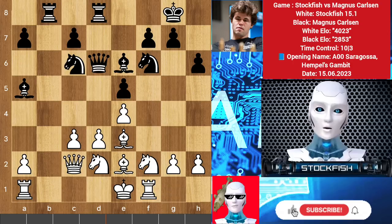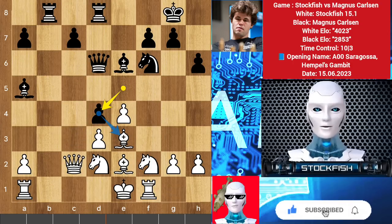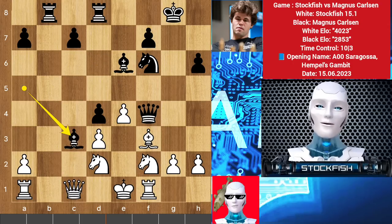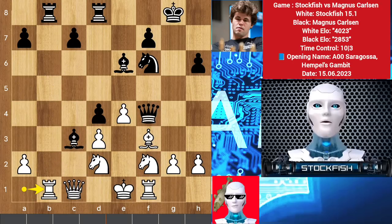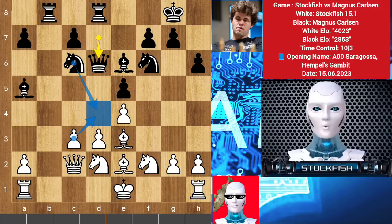Therefore knight d4 will come, and you may be happy by getting a free knight, but the problem is that the bishop will be locked. So bishop takes pawn, takes, bishop f3, queen f4, queen c1, bishop c3 will come to seize your complete dark squares. And if you try to save the rook with rook b1, then after takes-takes it will mate on d2 square. Don't try to be happy by getting pleasurable things — it will steal your peace of mind and happiness.